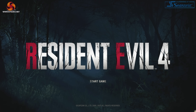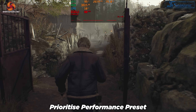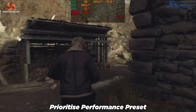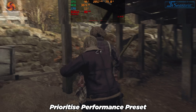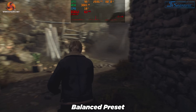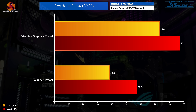Moving on to the Resident Evil 4 Remake on the Prioritise Performance preset. The RE engine has proved very scalable in the past and so it proved here, with smooth frame rates and frame times mostly in the 80–90 fps region, and it actually looks pretty decent for equivalent low settings. The balanced preset introduced more frame time spikes, so I'd recommend sticking to Prioritise Performance. That gave us a 1% low of 73 fps and an average of 87.2 fps, versus a 1% low of just 38.2 fps on balanced with an average of 57.3.